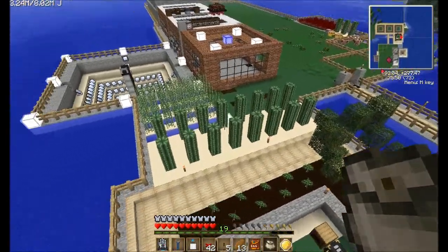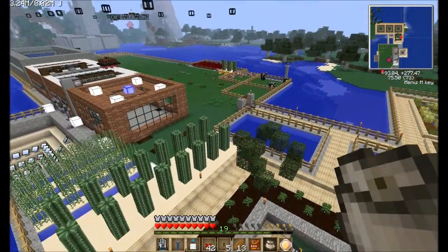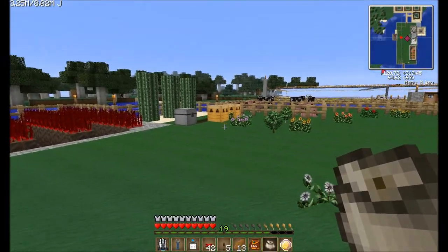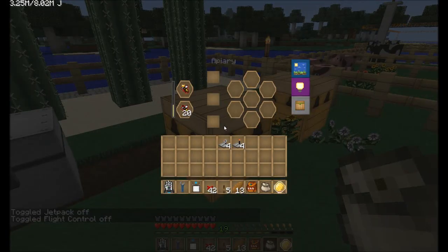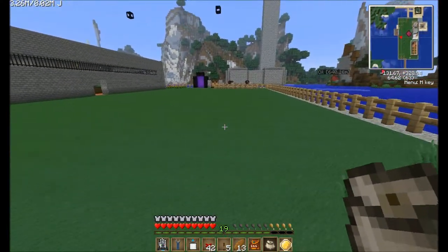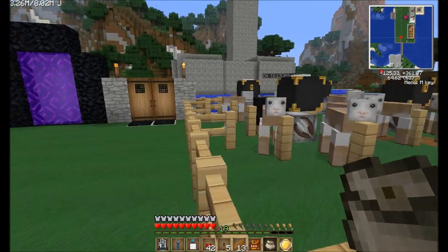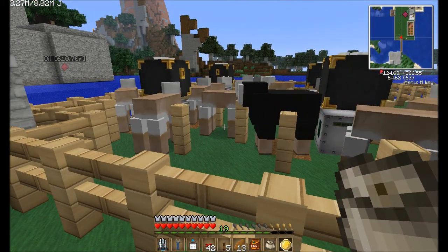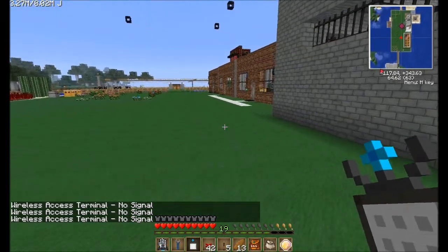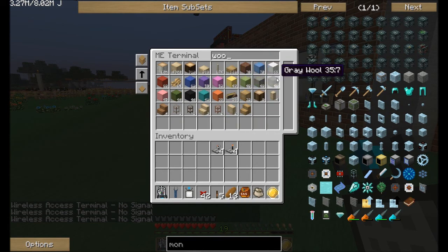I moved this over here where I make my cacti farm. And where the cacti were, I placed my nether wart farm. I haven't changed that yet - I will, sorry it's taking so long. And I have a farm over here where I shear sheep. Basically I shear sheep in different colors. I've also extended my setup here, so I get a bunch of different colored wool now.